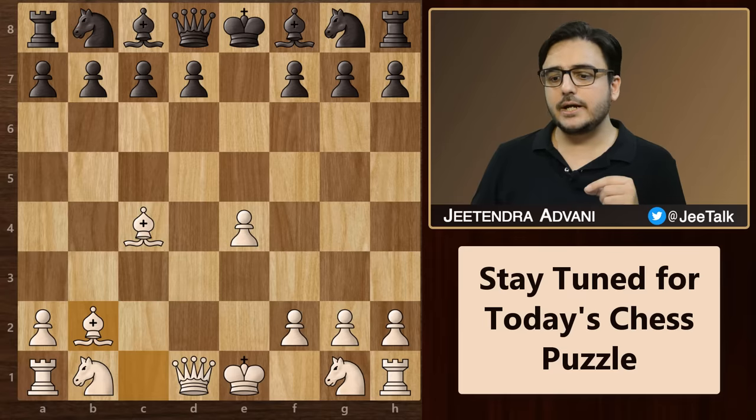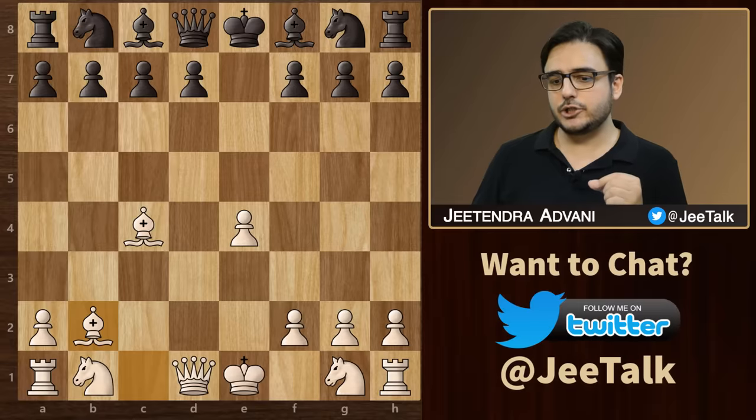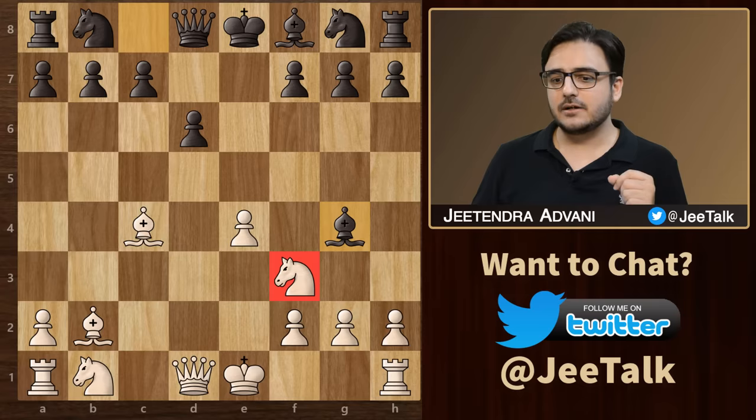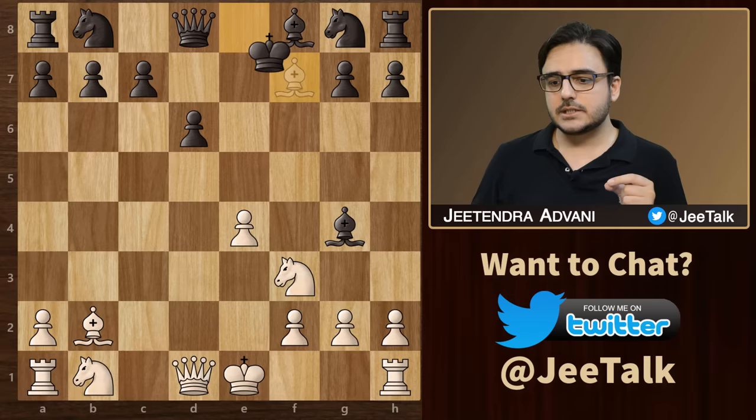Now let's look at how you can use these ideas to your advantage in some common variations. In this position, if black goes for d6, then knight f3, and if he goes for bishop g4, trying to pin this knight, then it's a big mistake. We can go for the bishop sacrifice that I mentioned earlier — bishop takes with check, king takes, and now you have this smart little tactic.